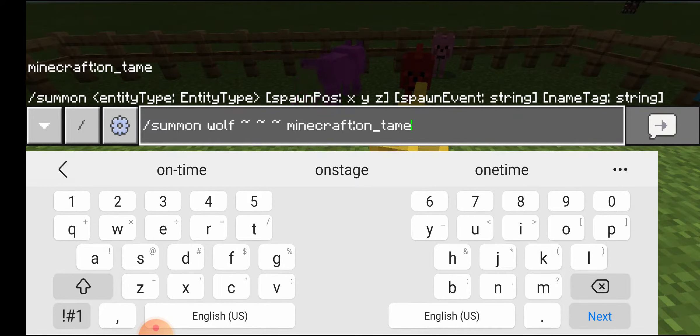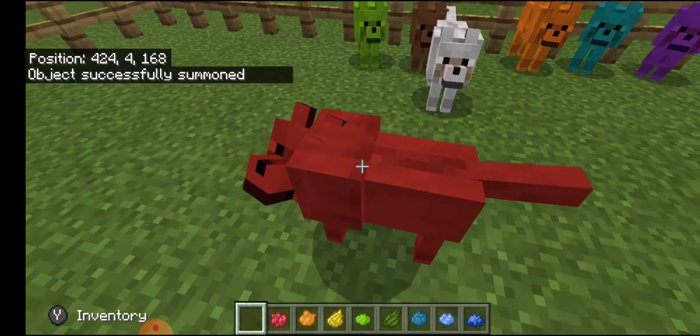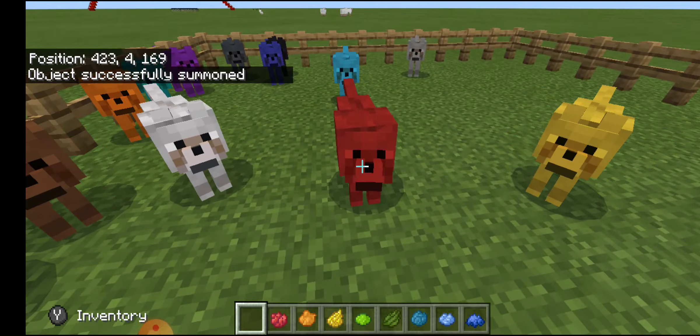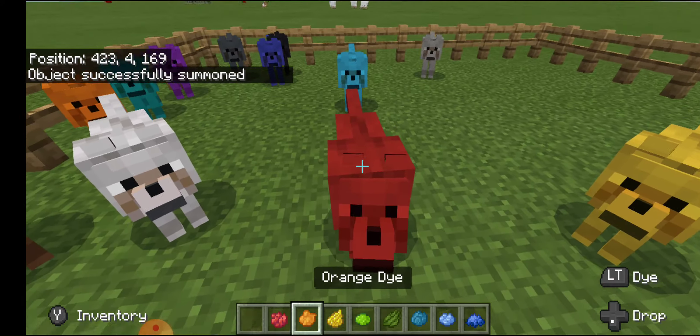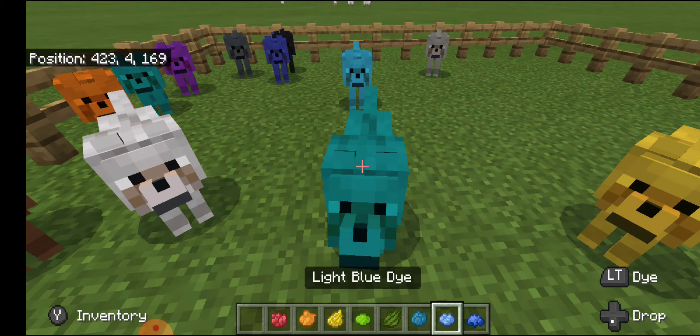All you have to do is enter that into the chat. And as you can see, it just summoned a colored wolf. So now all you have to do if you would like to change the color is dye it with whatever color you want.